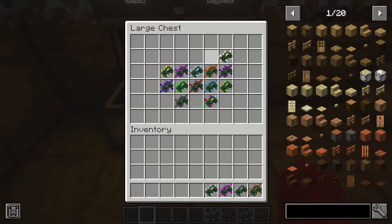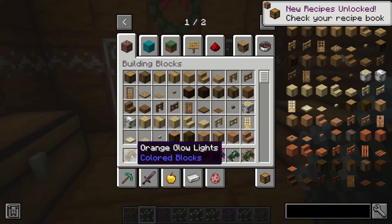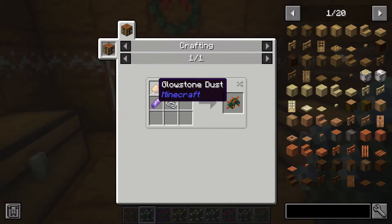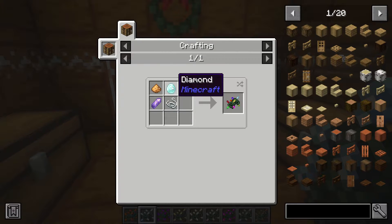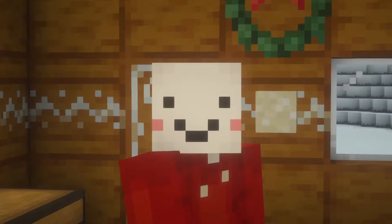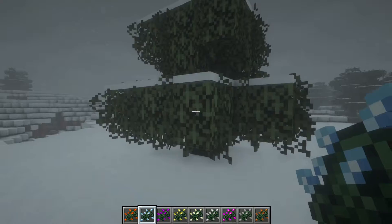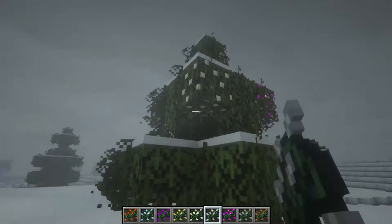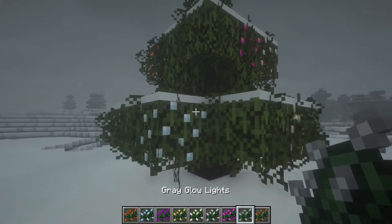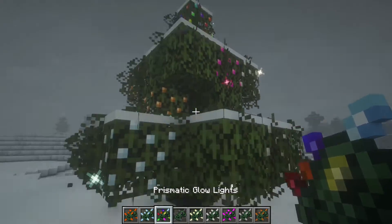Let's start off with the glow lights. We have some glow lights in all different colors, and we're going to be taking them all out. The crafting recipe uses glowstone dust, an amethyst shard, a string, and then the color that you want. We also have glow lights in all colors, which uses diamonds instead of a dye. This mod doesn't add Christmas trees, but gives you the ability to turn your normal tree into a Christmas tree. By right-clicking on any sort of leaves, you can spice up your tree with little Christmas lights — any color you can imagine.